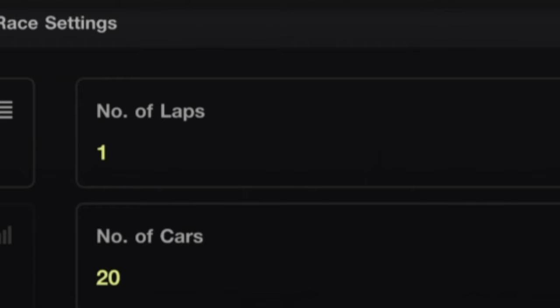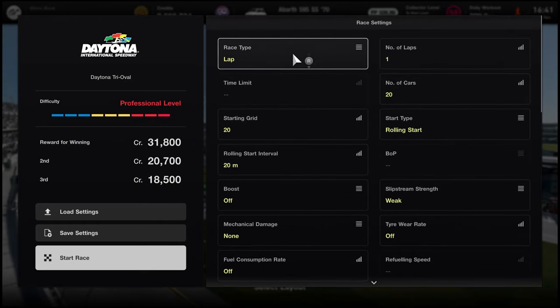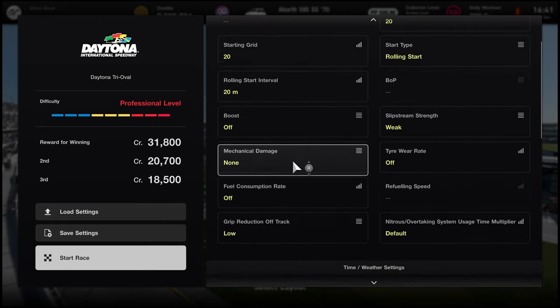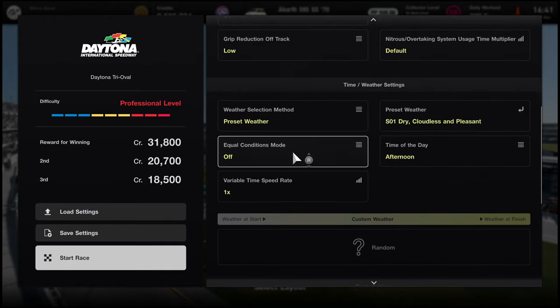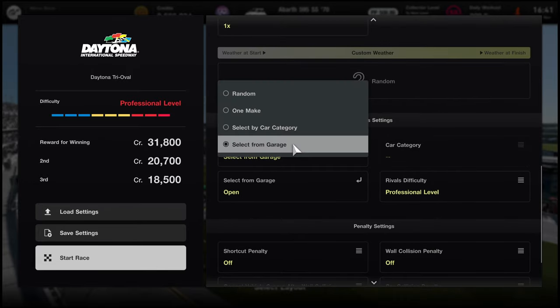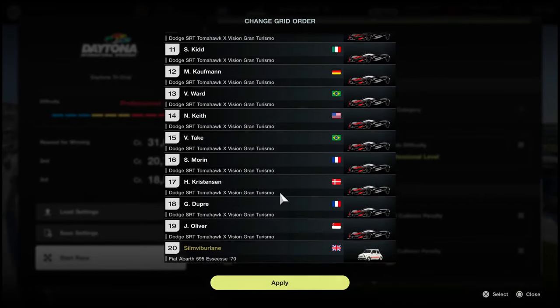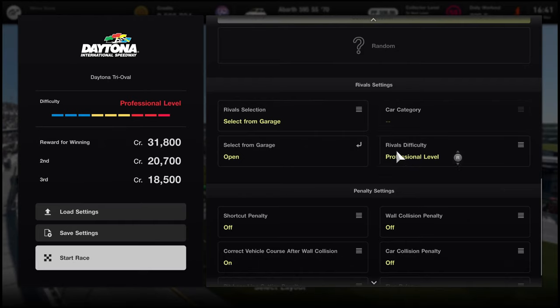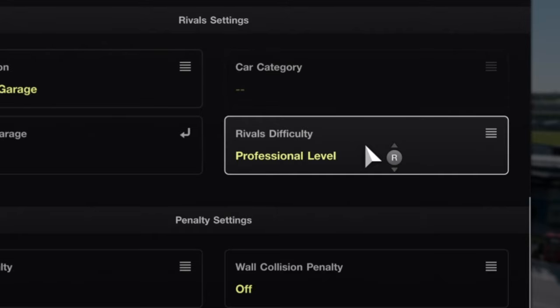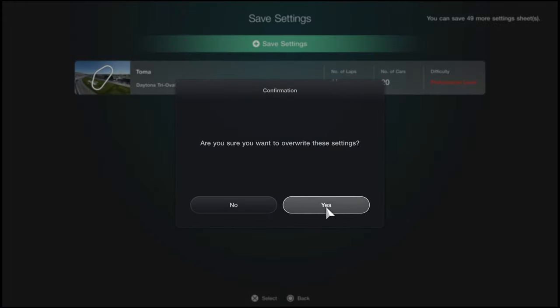Now here's where this other YouTube guy and me differ. Select number of laps: one. Set 20 cars on the track. Put yourself at the back — so you're the final one. Make sure there is no tire wear, no fuel consumption, and weather — leave it as easy, no rain. It's a beautiful day. Now set your rivals — this is the most important part. Make sure that every vehicle against you is the Tomahawk with messed up gears. Set their difficulty to Professional, and save these settings so it will be easier to load the same race every time.